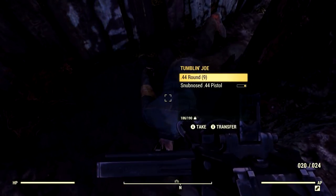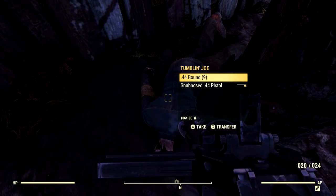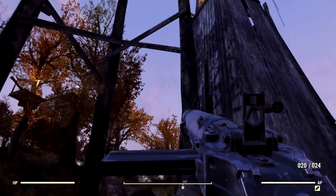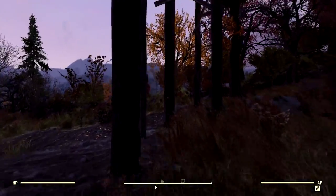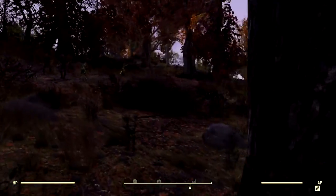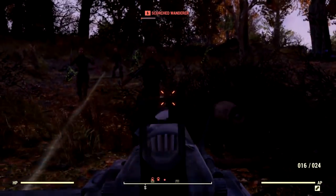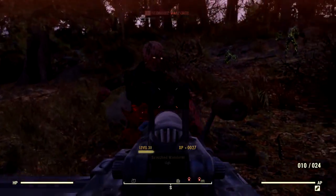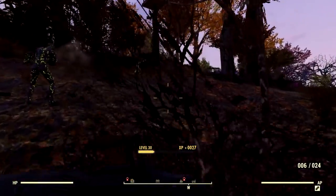It's a course - and there's a unique dead body here: Tumbling Joe, who it would appear took a tumble off of the parkour course. We need to find the starting part, and I'm not actually sure where it is, so we'll follow this all the way over because we should be able to actually do this - and that's why I dropped off my power armor. Of course, we need to kill all these fellas so that we can parkour in peace.